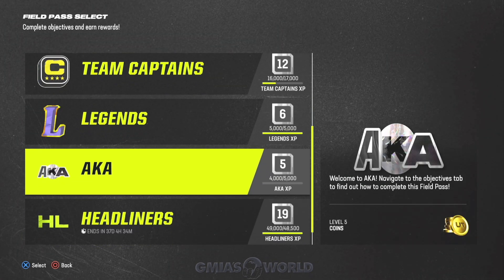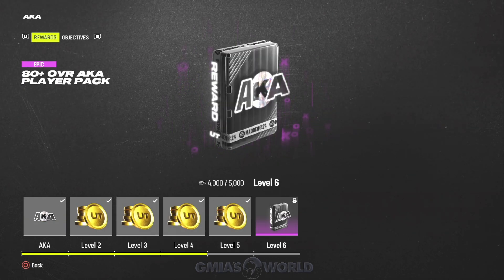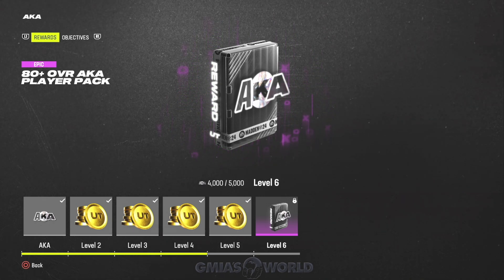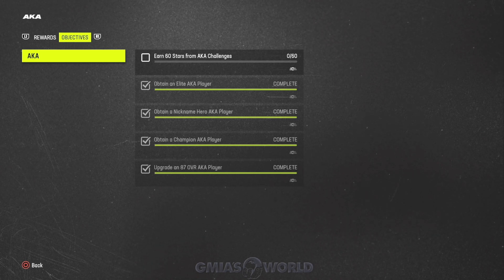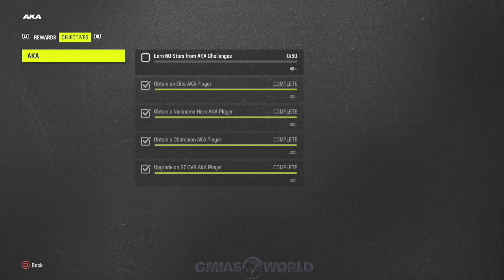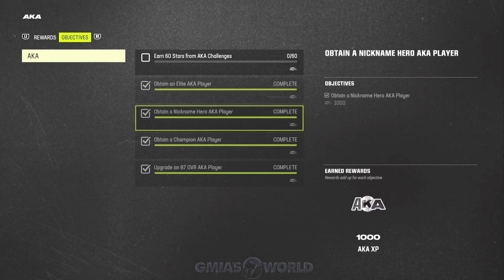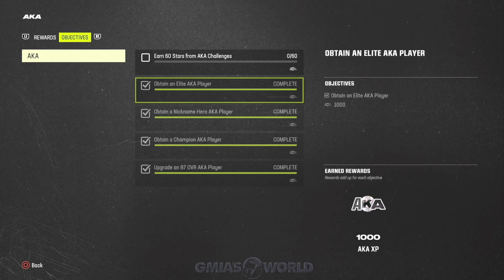We're going to jump over to the AKA section and talk about a few things. When some of you guys completed this, you ended up getting an 87 overall and an additional pack — that was a glitch that has been patched already. Also, some of you reported not getting your collectibles from the challenges; that has also been patched, and you should be receiving them as a grant, which will give you a free card in that set.